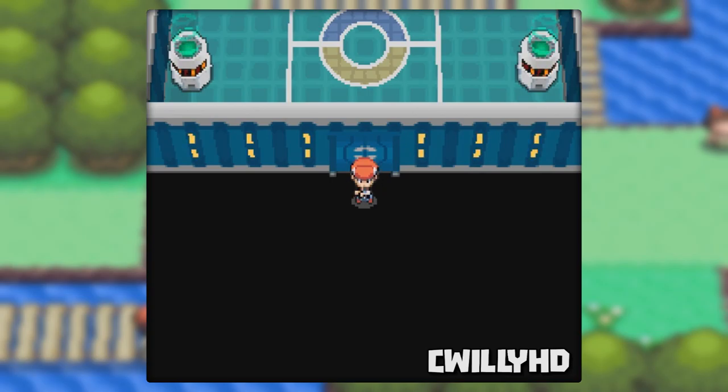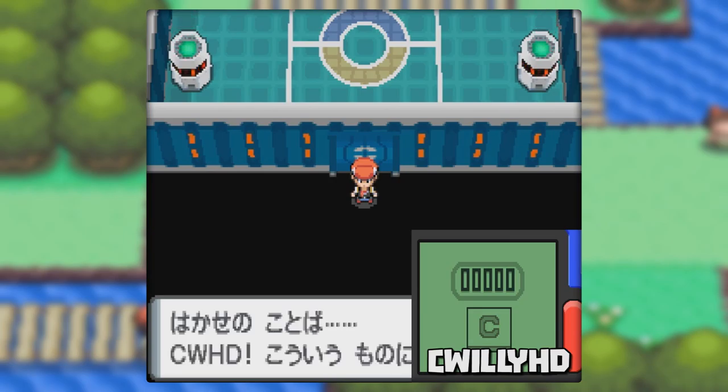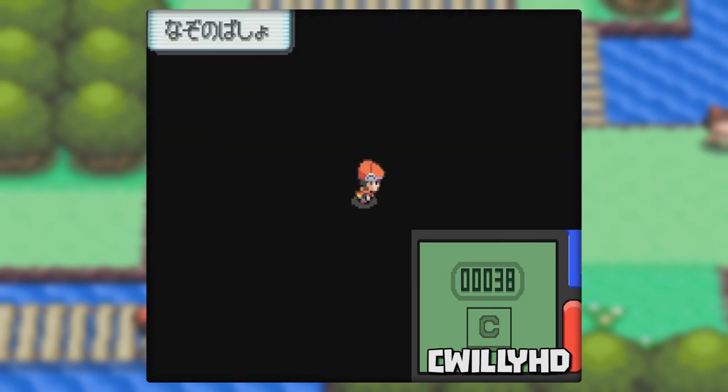Nothing is loaded out here so it's kind of hard to accomplish anything on your own, but thanks to some people researching this glitch we can do a lot of useful things. First let's catch Darkrai. We're going to be using the Poketch Step Counter app, so switch to that on your bottom screen. As soon as you hop off and out of bounds, clear the step counter and go 146 steps to the right.